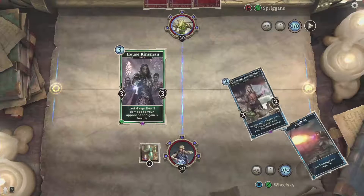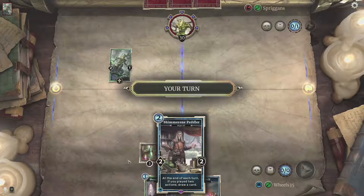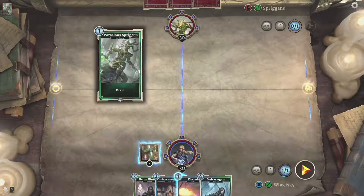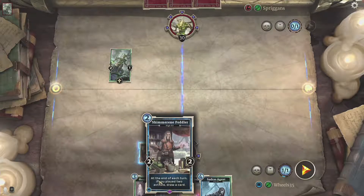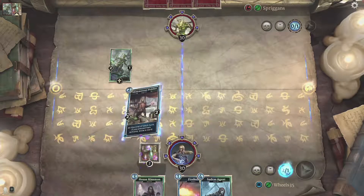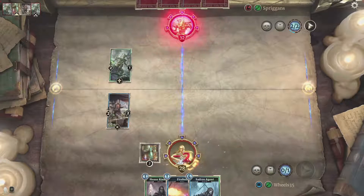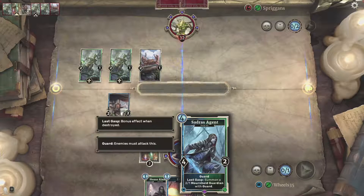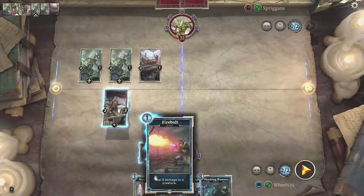These spriggans are the enemy here. I need some low-cost cards but that starting hand is not helpful at all. She has a lot of drain cards — this was actually the person we unlocked the Dunmer Avengers deck from. She attacks me and gains health for doing so. Unfortunately I have nothing I can do yet, so I'm going to have to drop something just to prevent potential damage. Doesn't look like I'm lucky enough here.